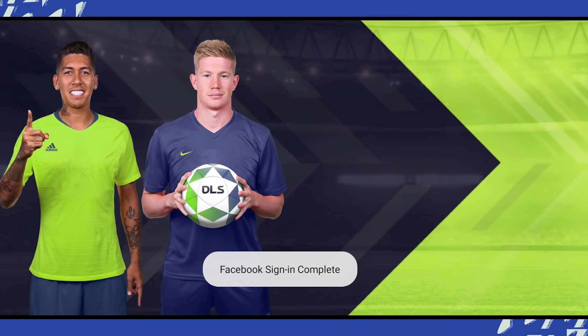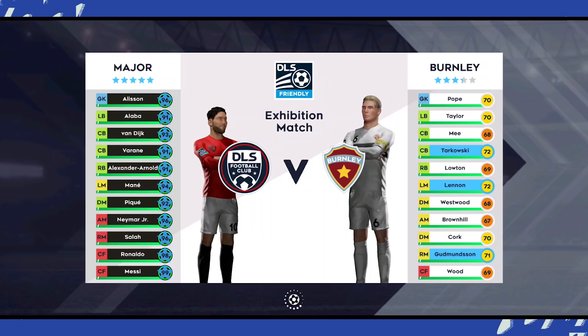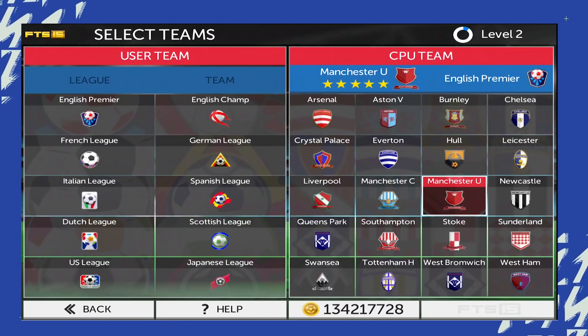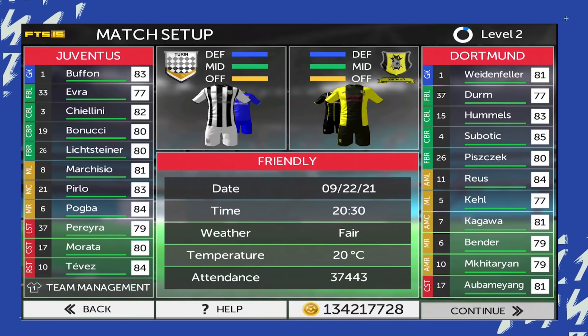Although DLS 21 has an exhibition mode in the game, we can't really customize anything in that — or we can assume it is only there so that people can play something when they don't have internet. A similar thing was also present in FTS. I am not really comparing FTS with DLS, but I am just sharing the possibility since the developers have already done it in the past. So why not again?